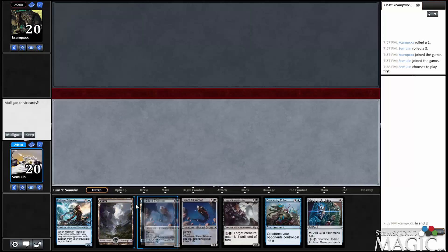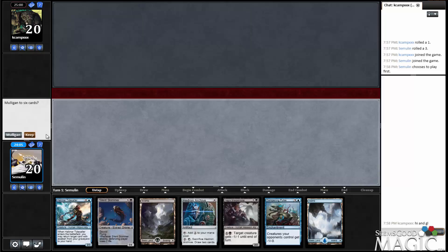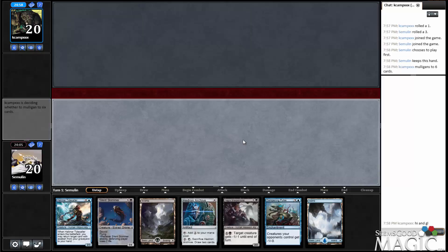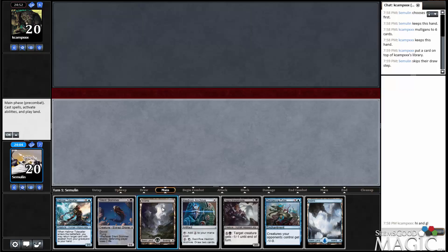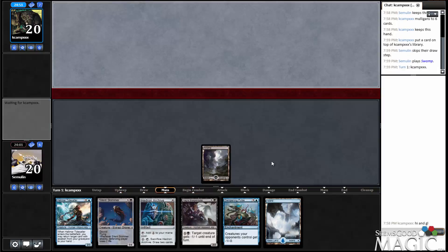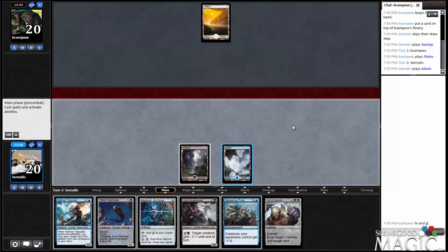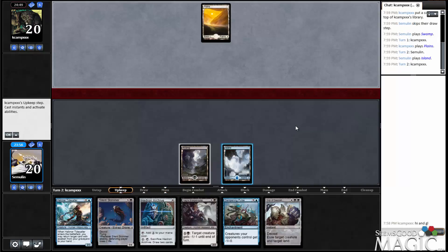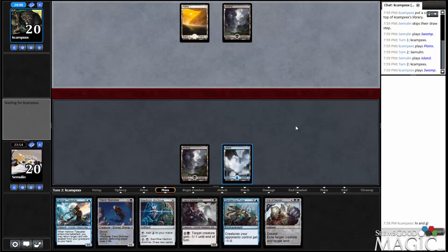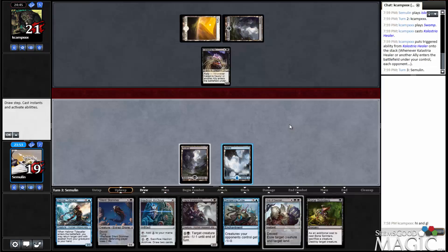Would I like to keep this hand? It's 18 lands. It needs to draw one of those 18 lands, but if we do, we're pretty happy with it. We can at least get a 2-2 or a 2-3 down. That's not exactly the value you want to get off of your tide caller, but that also lets us play a potential Clutch of Currents early if we need to. I also feel like Dampening Pulse seems to be a pretty good card. But we do kind of need to hit that land now, but that's sort of why you play 18 lands — so that you can keep two-landers.